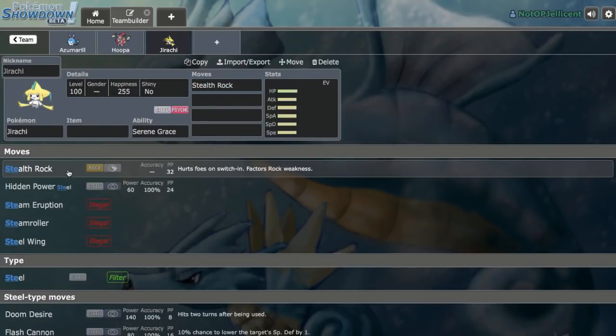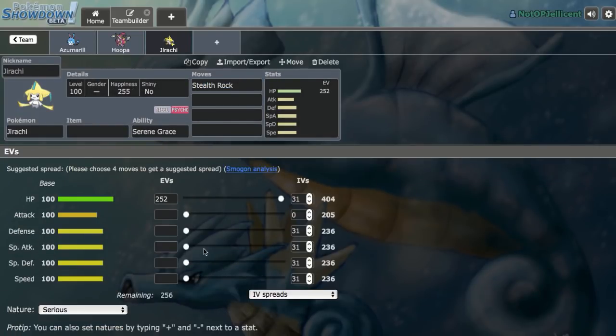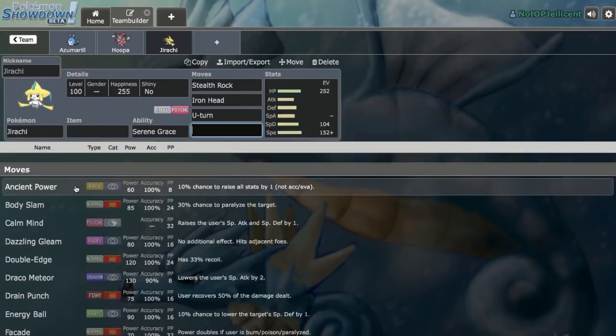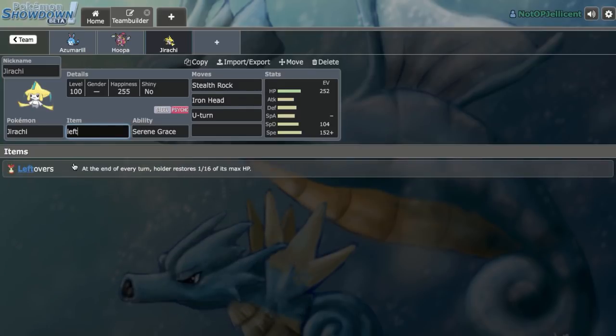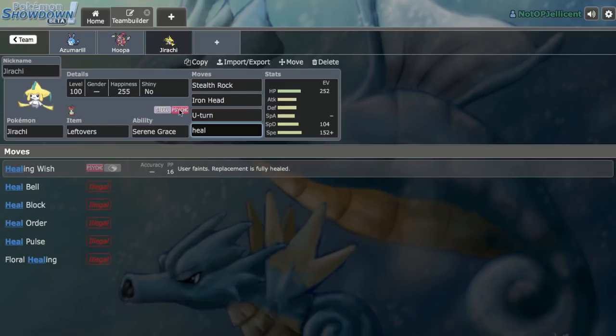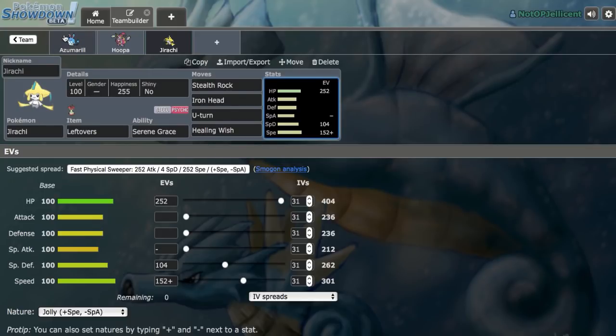Jirachi also provides a Psychic Terrain switch-in and can easily counter Tapu Lele. Let's put in the spread — I believe it's 104 HP and 152 Speed, I'll double-check that. Going with a Minus Special Attack nature: Stealth Rocks, Iron Head, U-Turn, and Healing Wish. That's the set everyone should run, unless you're running the non-Stealth Rocks variant with Wish and Protect. Let's go ahead and put Leftovers on here. I really like this idea — Healing Wish support into Azumarill could definitely be very good.